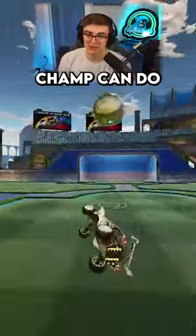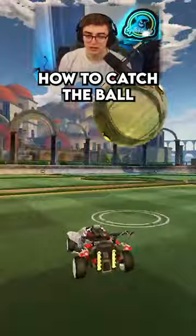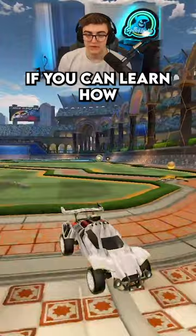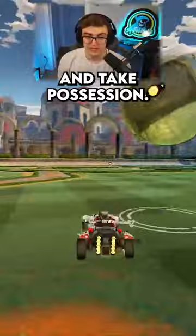Easily fixable things a Champ can do to get GC. Learn how to catch the ball and control it. A lot of Champs will get the ball sent at them on the backboard, nobody will be pressuring them, and they'll just hit it away and recenter it. If you can learn how to catch the ball from any position, make a soft touch and then follow it up and take possession, you're going to be in a much better position than most Champs.